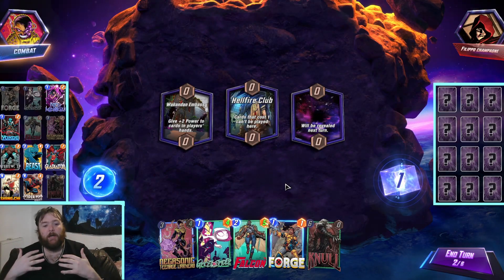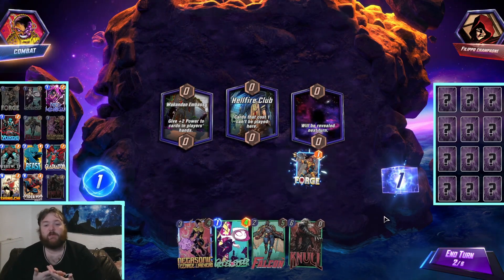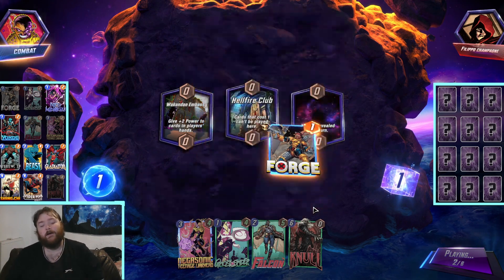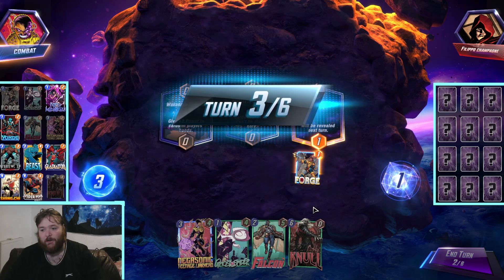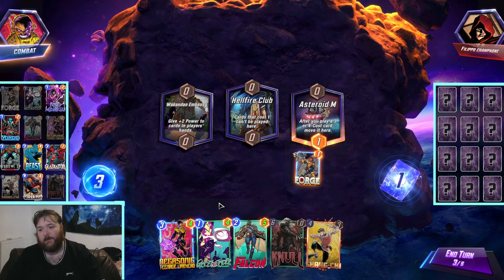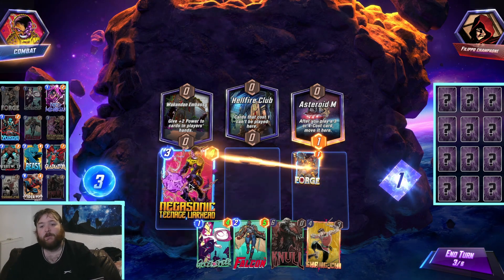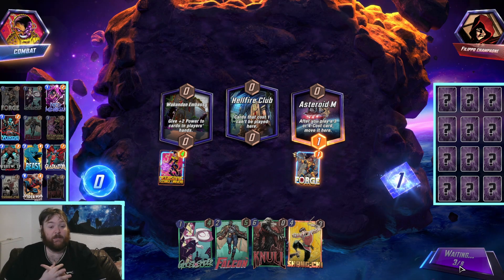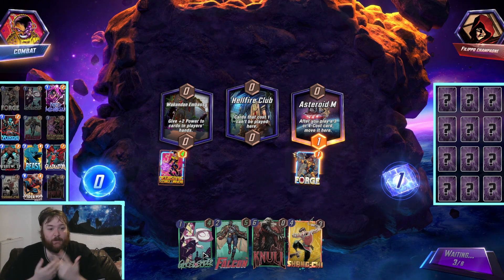Hello, combat here and welcome back to another Marvel Snap video. In this video we're playing a Gladiator deck - I'm gonna call it a mill deck, but technically it's kind of like a destroy-deck mill-deck type thing. The idea of the deck is we're just gonna be annoying. We've got Yondu and Gladiator, which pull cards out of their deck and can destroy them.